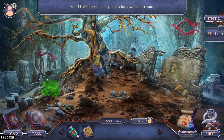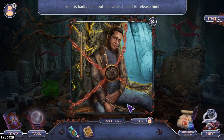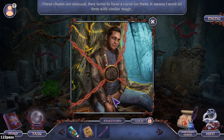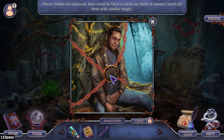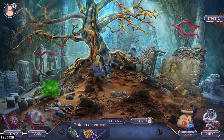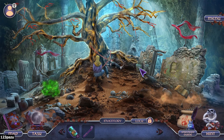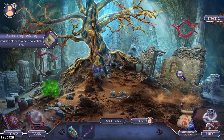Amir! He is here - finally, searching wasn't in vain. Can we check for superficial wounds? He lost a lot of blood. He still looks like he has flesh and bones intact. Amir is badly hurt but he is alive. He doesn't have pale white skin so he didn't lose a lot of blood. The chains are unusual - they seem to have a curse on them. Only missing one more part - the beetle body. Hang on Amir, I'm going to save you out of this mess.